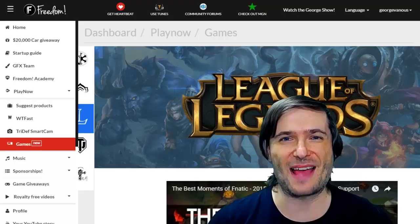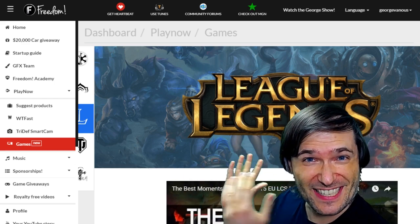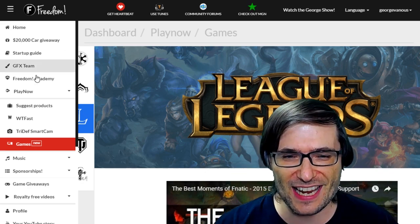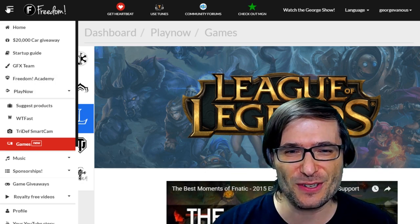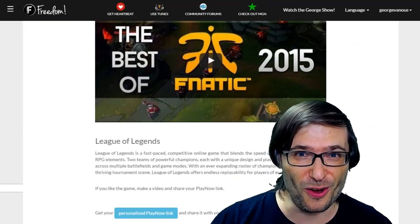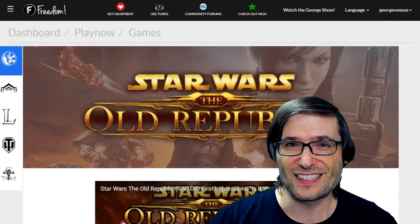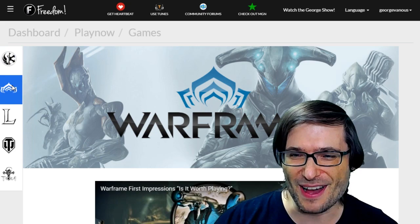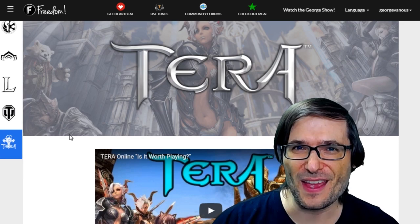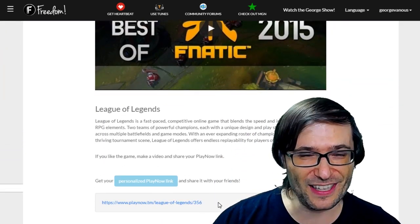I mentioned League of Legends a few episodes ago — well, look at the Freedom dashboard. It now features League of Legends. Simply click on Play Now, then Games, and you'll see a brand new set of pages with their own Play Now links where you can promote videos about League of Legends, Star Wars: The Old Republic, Warframe, World of Tanks, and Terra — all five games are now live.